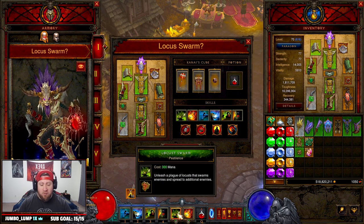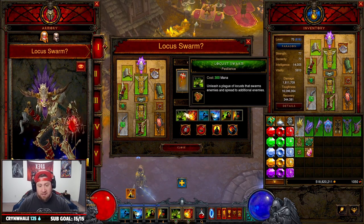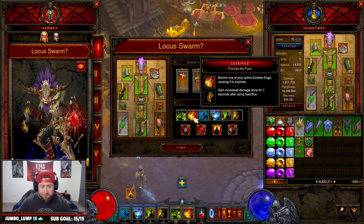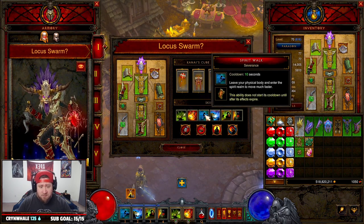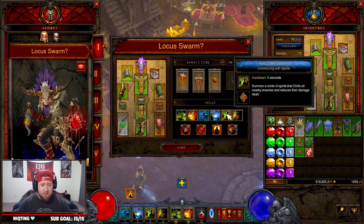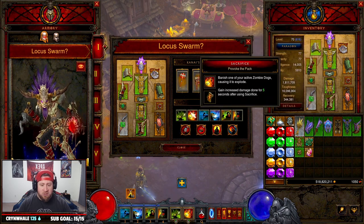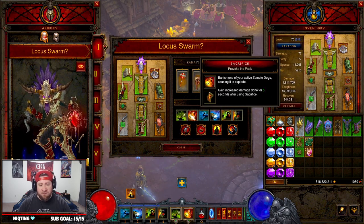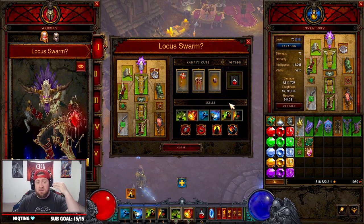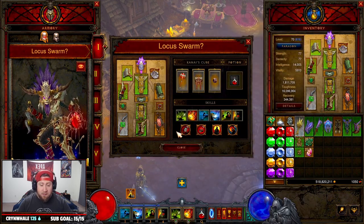For skills: Locust Swarm is on the bar even though the Gargantuans auto-cast it — it's good to have for manual casting since it's a very strong attack. Sacrifice to dump a Zombie Dog for increased damage, Spirit Walk for mobility, Soul Harvest for defense, Wall of Death with Communing Spirits for increased damage, and Gargantuan with Relentless Giant. You can swap out Locust Swarm or Sacrifice if you want other options — this setup just tries to maximize damage since we're not getting the Ring of Emptiness proc.